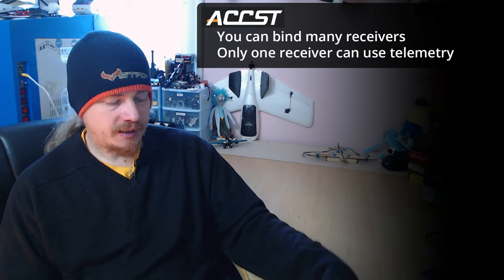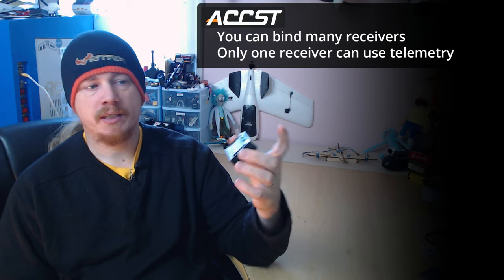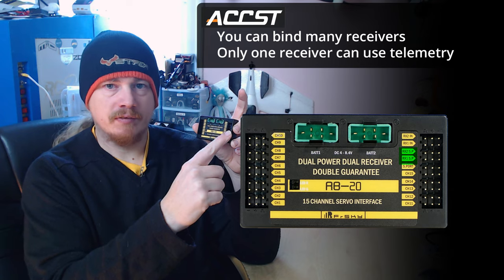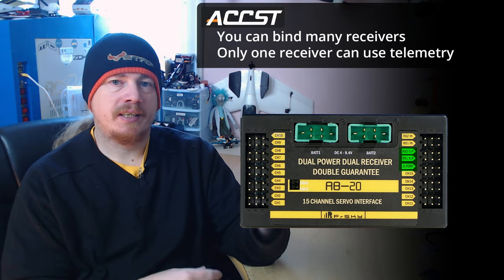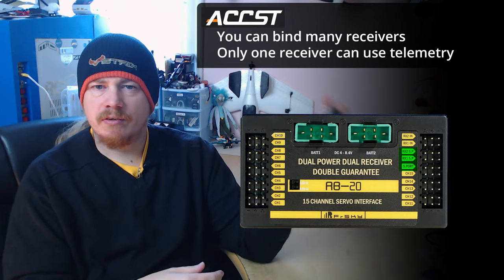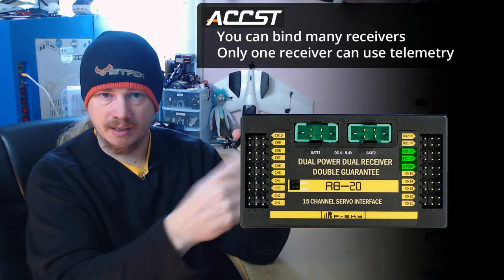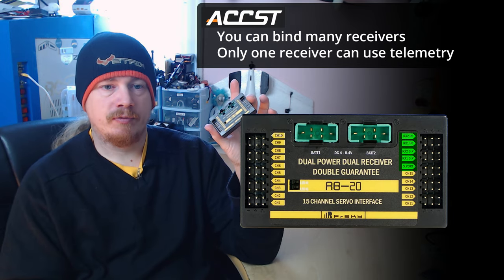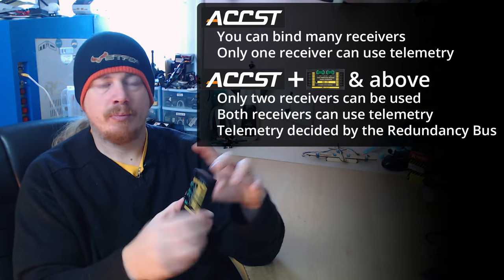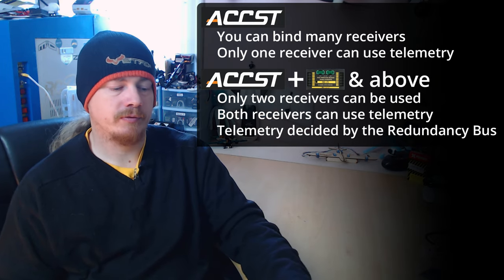The exception with ACCST is if you're using a redundancy bus — this is the RB20. It has inputs for smart port on both receivers and also a smart port input for things like airspeed sensors, variometers, and other smart port sensors. You plug both receiver smart ports and S-bus into this, and it takes care of everything. In that situation, both receivers can have telemetry enabled.